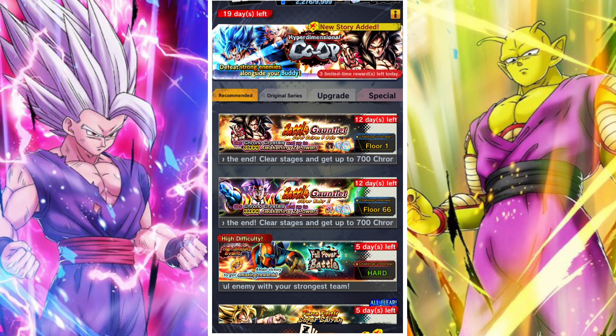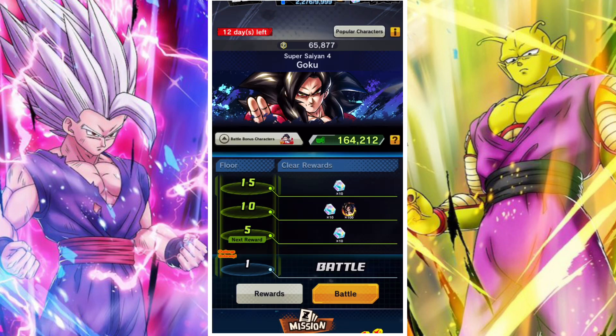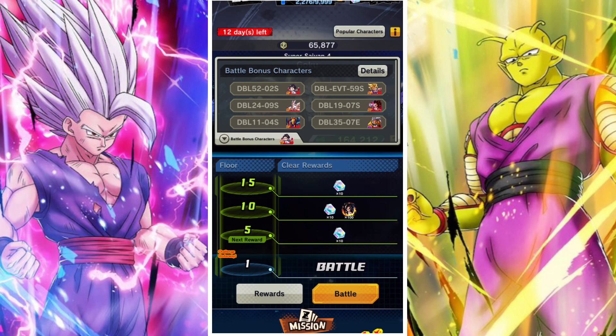The battle gauntlet is a big part of getting a Zenkai Awakening Power. It's 3000 Zenkai Awakening Power for Legends Limited SS4 Goku, and there's also 700 Chrono Crystals that you can earn as well.